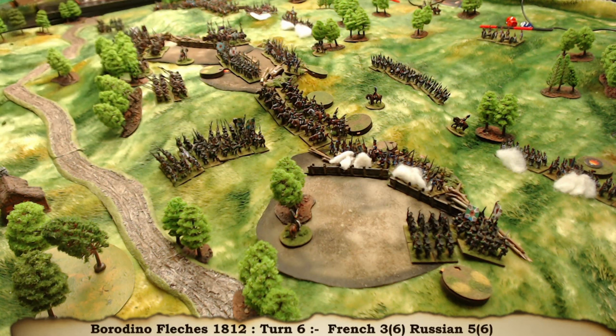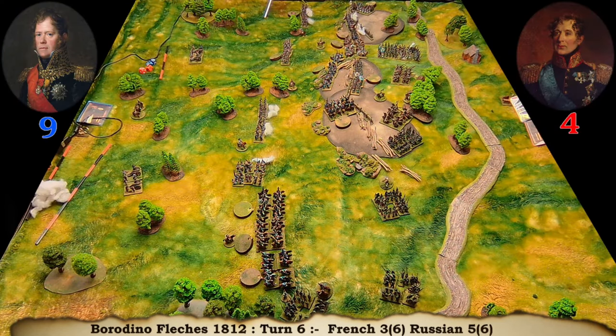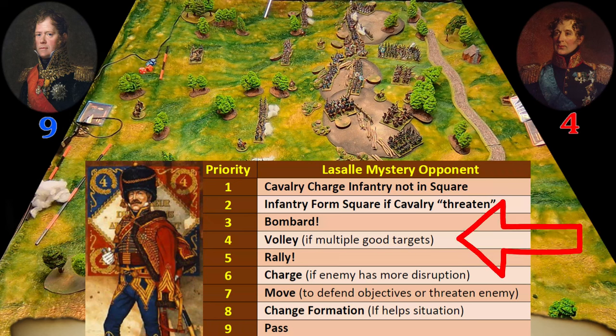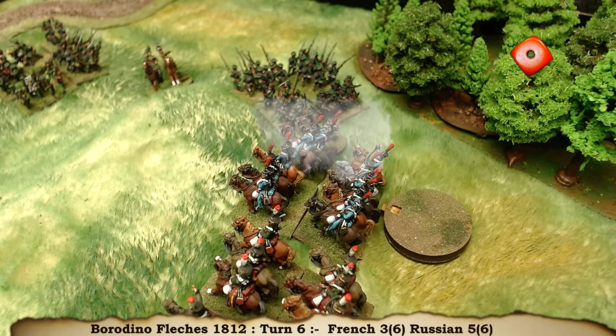The defences are looking pretty thin - there's only one battalion left there and the others are all in square, cowering from the Dragoons. Things are looking good for the French at the moment. The Russians will interrupt - it seems like the best thing to do. The next option is to volley, probably putting more disruption onto the French to stop them being charged. The Jaeger will have one shot at the Hussars - that's a hit, but no conversion.